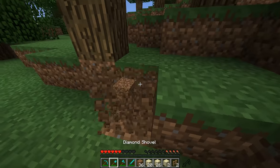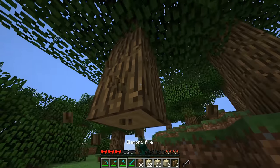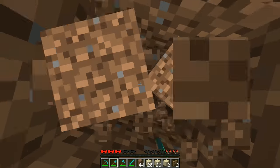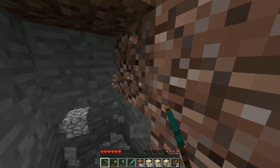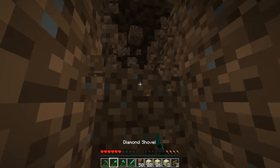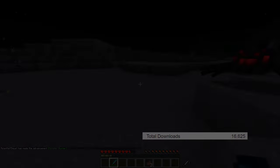At number 8, we have the Auto Switch mod, and this mod will automatically switch to whatever tool you need to be using when you're digging. I actually don't even know how many downloads this mod has because it isn't uploaded on Curse, so you can't really see that information. But it did take me a bit of time to find it, and overall it's a really good mod, so I decided to put it on this list.